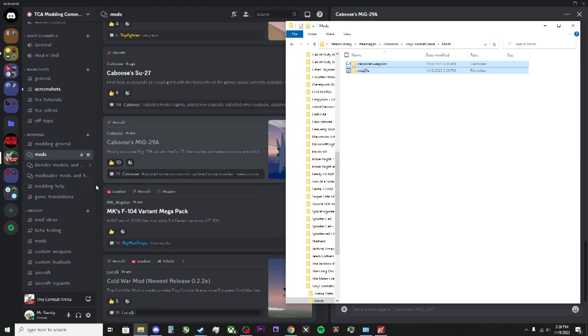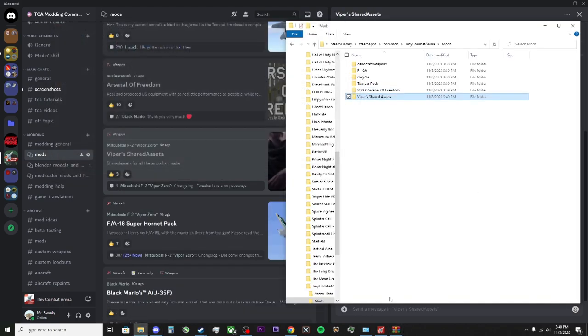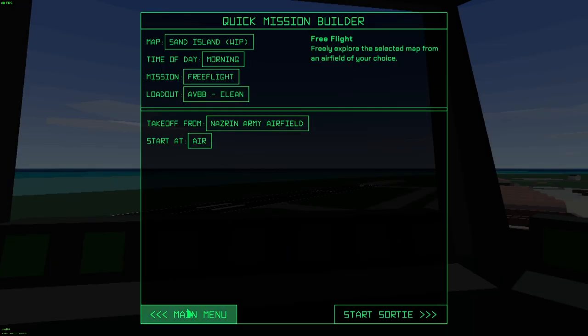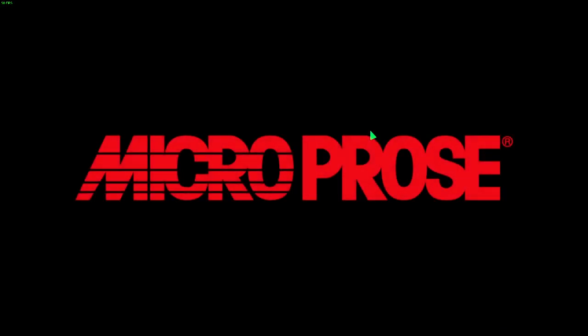Let's go ahead and download those right now. That should be everything we need. The last thing we need to do is simply relaunch Tiny Combat Arena. We're going to exit out of the game. All we have to do is enter the cheat code and the aircraft should be available to us.